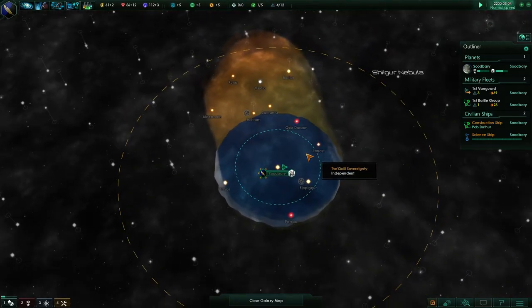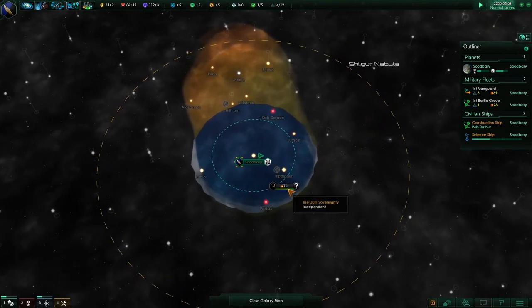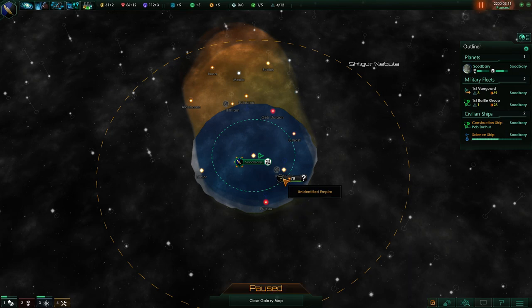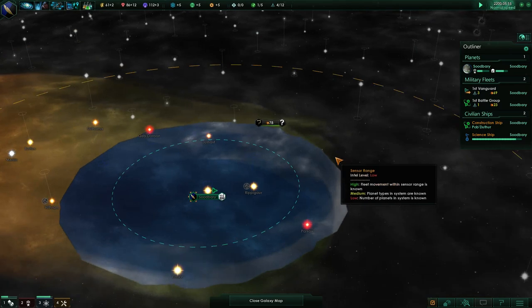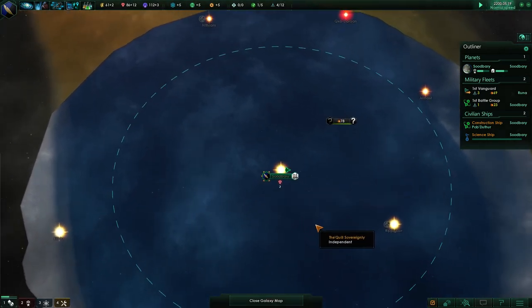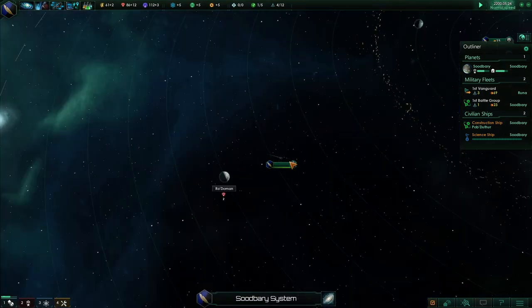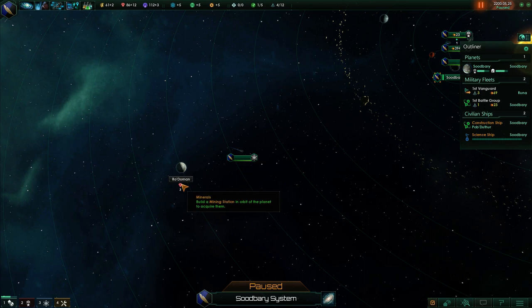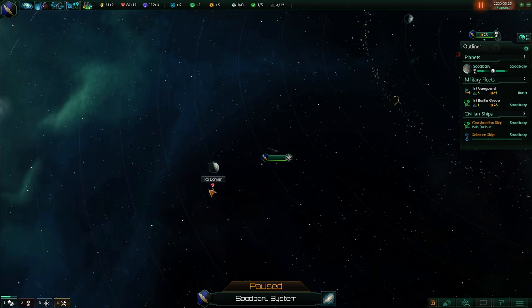Hithrim over here has a continental world, so that's not going to be particularly colonizable. Hopefully we find some more. Aliens! An unidentified empire just on the edge of our sensor range over here — actually might be passing through our system. Just passing by, so we didn't actually have an encounter, but there's stuff out there. Our science ship just identified a planet with a rich deposit of minerals. It is a frozen world, not habitable at this time, but there are minerals there we can use with our construction ship.